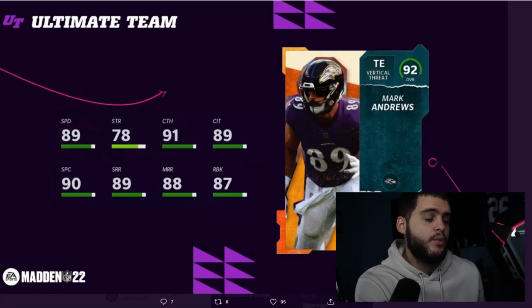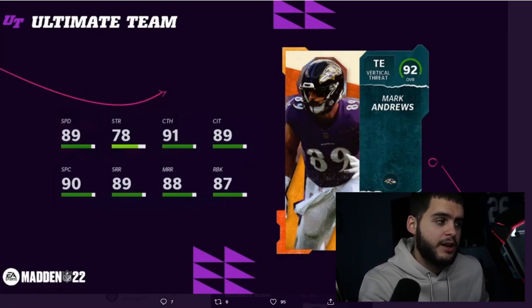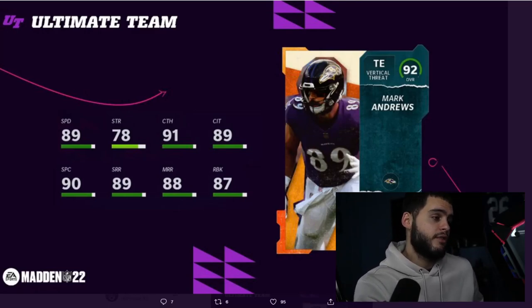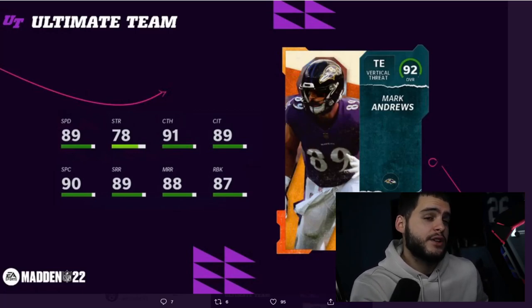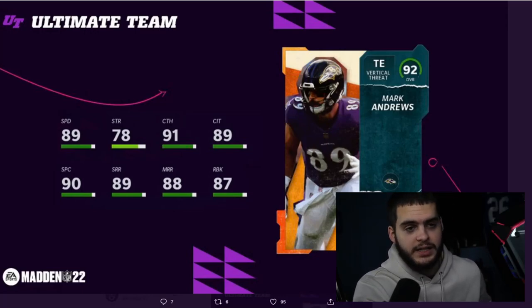Mark Andrews is a really good tight end. Powered up he gets 90 speed — checks the box, going to be a meta-speed tight end. 79 strength, 91 catching, 90 catch in traffic powered up, 91 spec catch powered up — he's an elite catcher with elite speed. Short route running will be 90 powered up, medium route running 89 but with the right strategy card could get to 90 — so elite route runner, elite catcher, elite speed. And his run blocking is an 88, which is rare for a speed tight end — usually if your tight end can run block they have bad speed. Mark Andrews is both. He's going to be a vertical threat that can spread the field, run routes, stretch the field, and run block — this is an elite tight end.